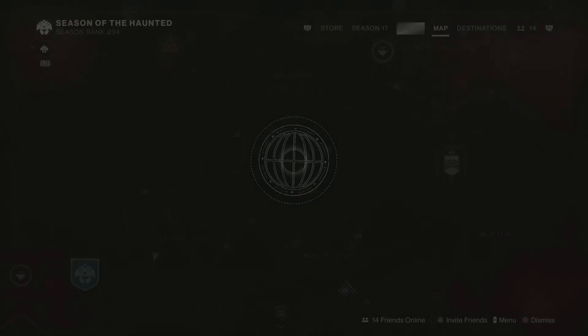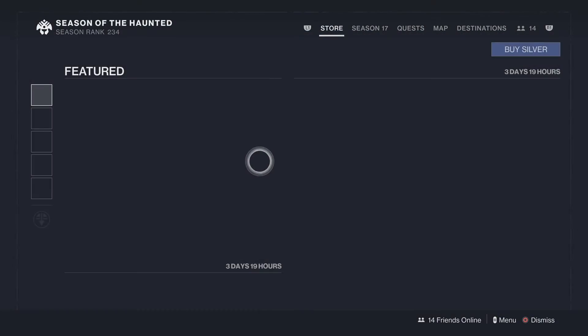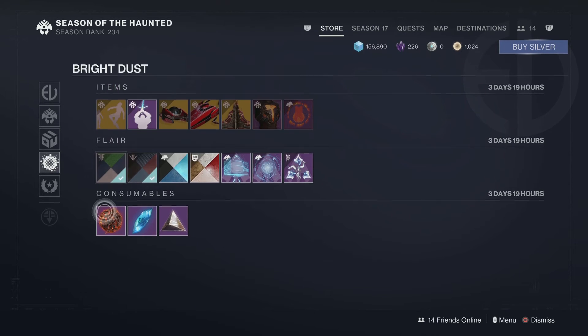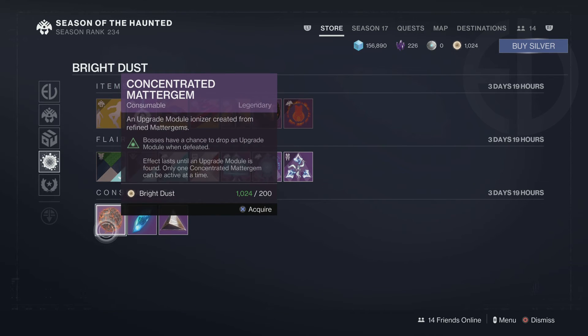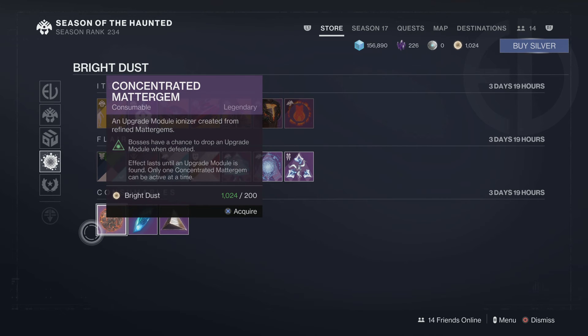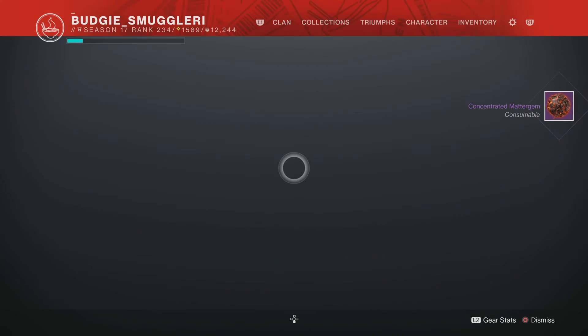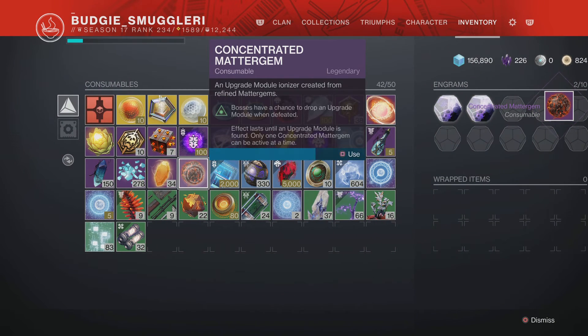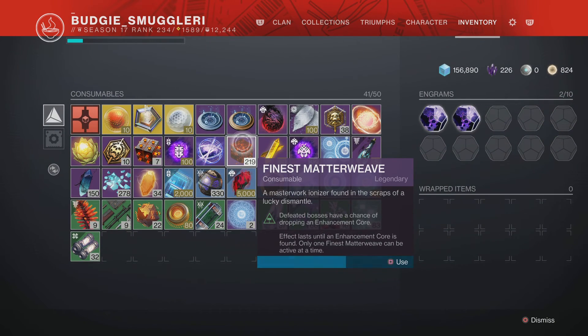To get the upgrade modules, you have to go to the bright dust section of the store and buy the Conceited Mattergram — bosses have a chance to drop an upgrade module when defeated. We'll stack it with the Finest Matter Weave, and I'll show you that you can get both at the same time.